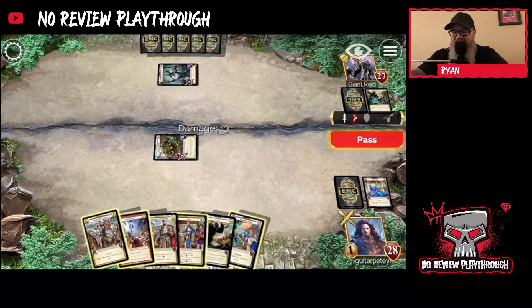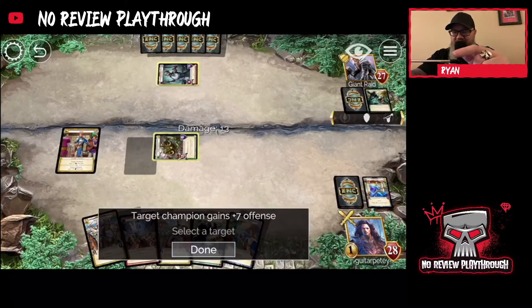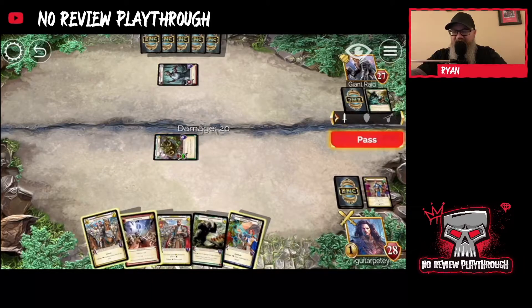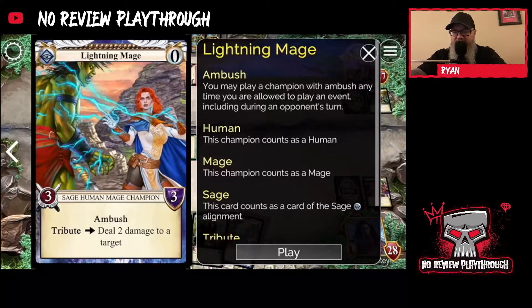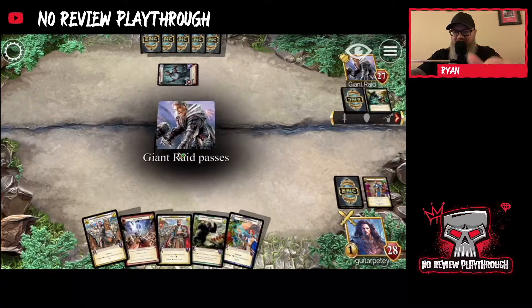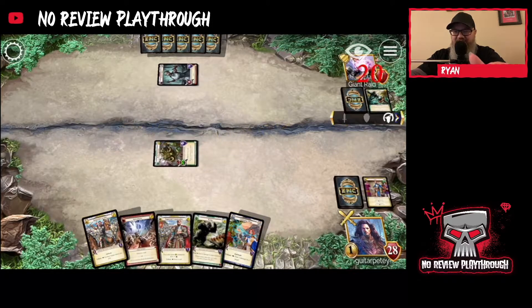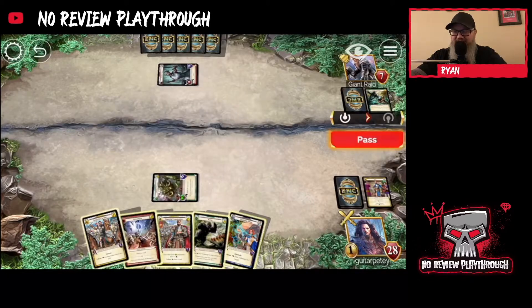I think what I need to do is play this and give it even more attack. They've played their coin; they can still play freebies but those are usually not as good. That'll take them down to 20 in one hit if I can get this through. Nice — that's going to put me in a big lead. I need to take every advantage.